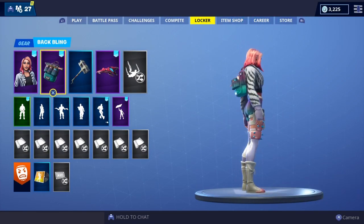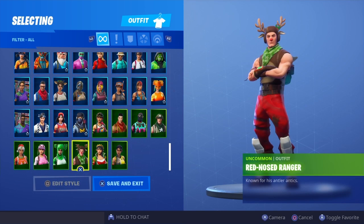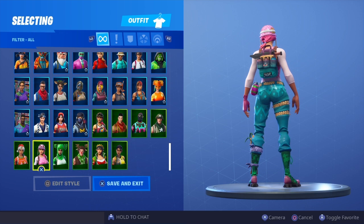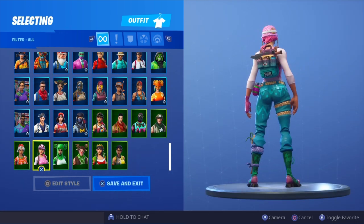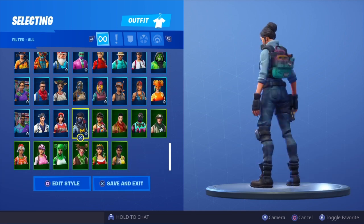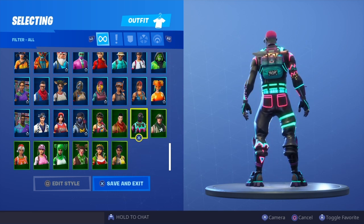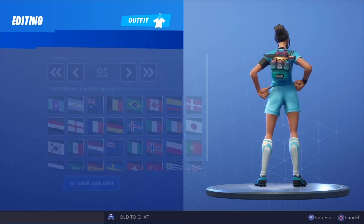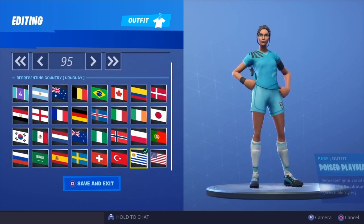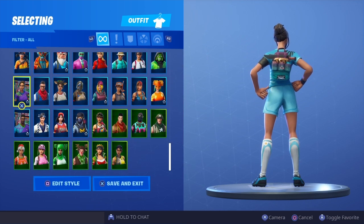That was all of my skins with the new Palette Pack back bling. As promised, I'll be picking one skin from each row which I think went the best. Starting at the bottom row: I'm going to give it to Pastel — it matches the color scheme of the skin and looks like a back bling that could have come with the skin. For the female skin row above that, I'll say Waypoint, but hands down I have to give it to Light Show — an absolute fire combo I'll definitely be using in game. For Poised Playmaker, Uruguay is definitely the best selectable style, so I'm giving that row to Poised Playmaker.